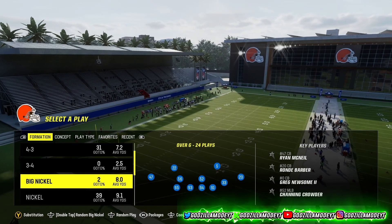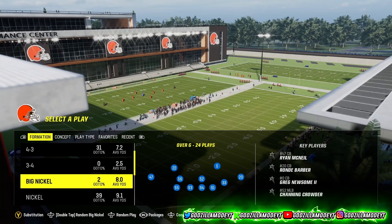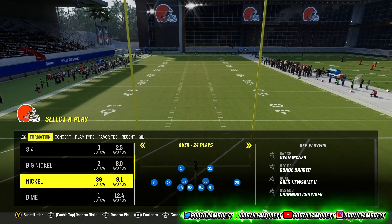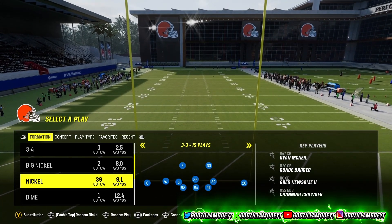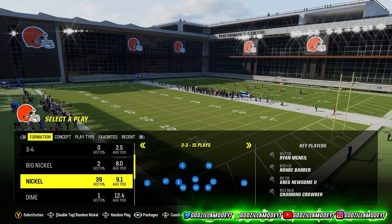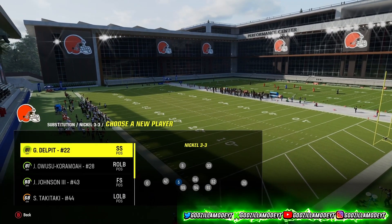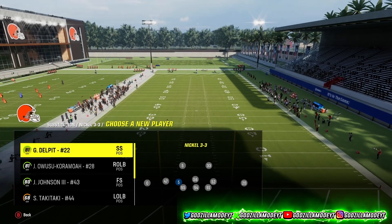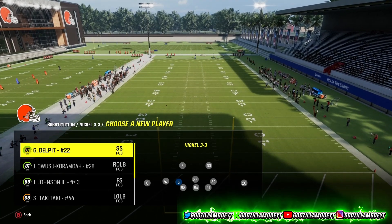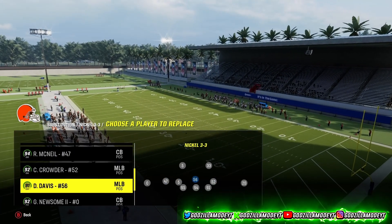There are three different ways to set up this blitz but I'm going to show y'all two. Come to a Multiple defensive playbook or Kansas City. The formation is 3-3. Go to your substitutions and make sure you have safeties in the box, but if you have linebackers with 90-plus speed or Lurk Artists or a Lurker — I run Lurker and Lurk Artists on 91-plus speed linebackers — you can keep them in.